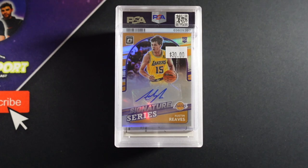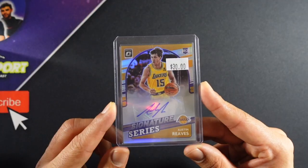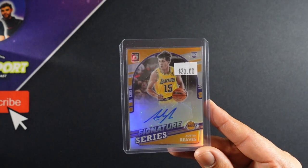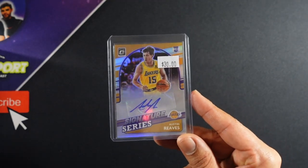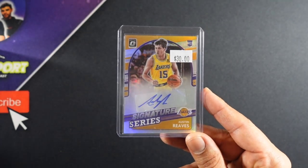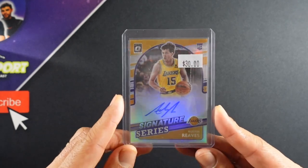Starting with the recent pickup. We want to build the Austin Reeves PC. We are Lakers people, so HBK is a Lakers favorite right now, and he's pretty affordable — kind of. He does have that Lakers premium to him. There's also a little premium because he wasn't in all of the rookie sets, only in some of the later ones, so he doesn't have all the rookie cards. But that makes him a little bit more rare, a little bit more collectible.